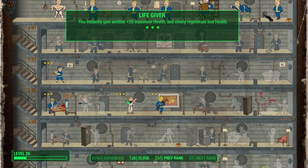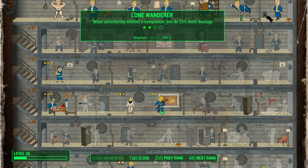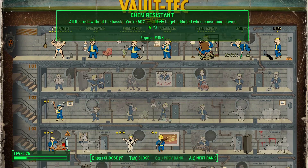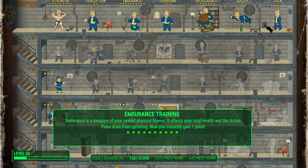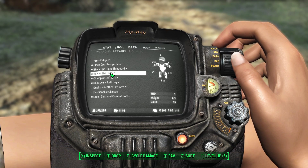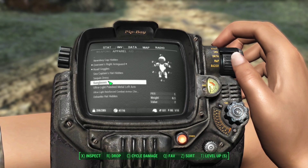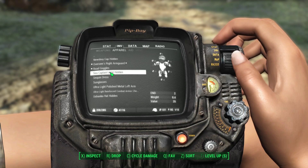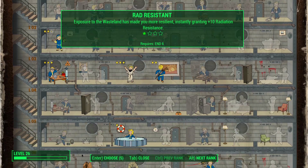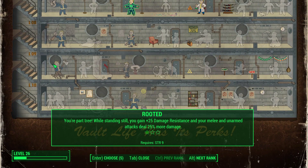The other perks we have are three points in Life Giver and two points in Lone Wanderer, which is extremely important — that 25% less damage is huge. I have Endurance maxed out at a natural 11 on this character using the trick with the SPECIAL book in Sanctuary. To make up for not requiring that trick, I'm using the Bowler Hat which gives a bonus of one Endurance instead of the Sea Captain's Hat which gives two. Normally you'd want the Sea Captain's Hat, but I needed to nerf my Endurance by one.